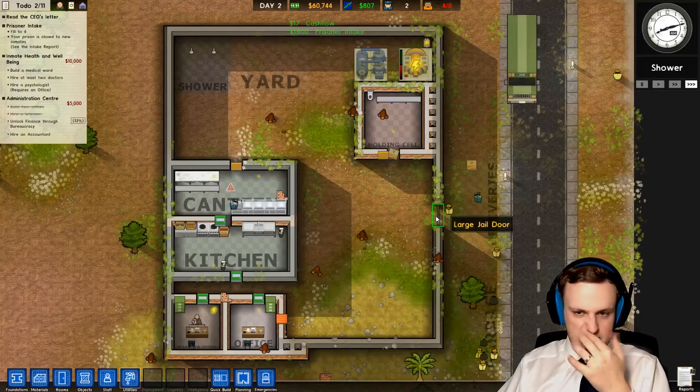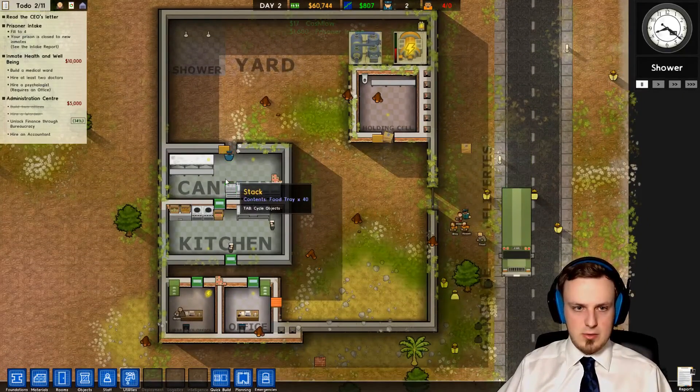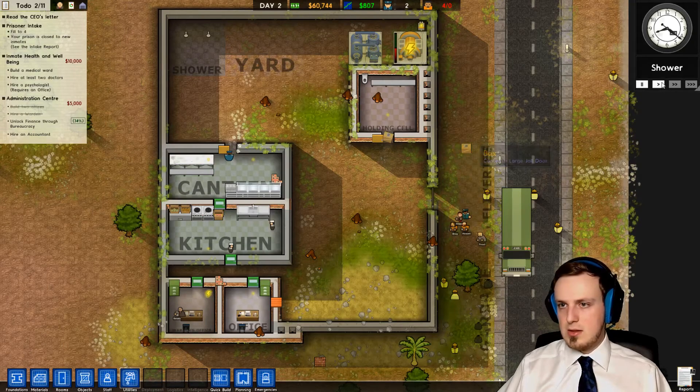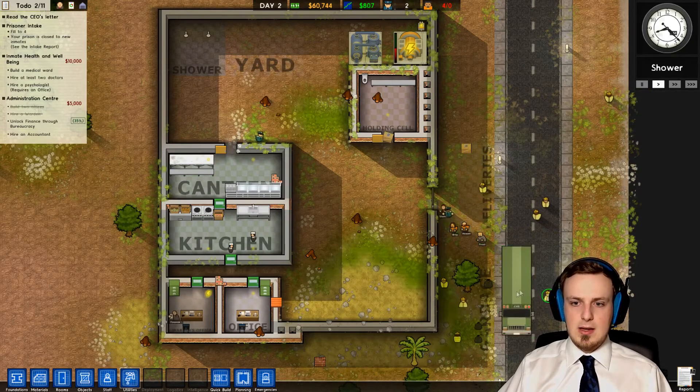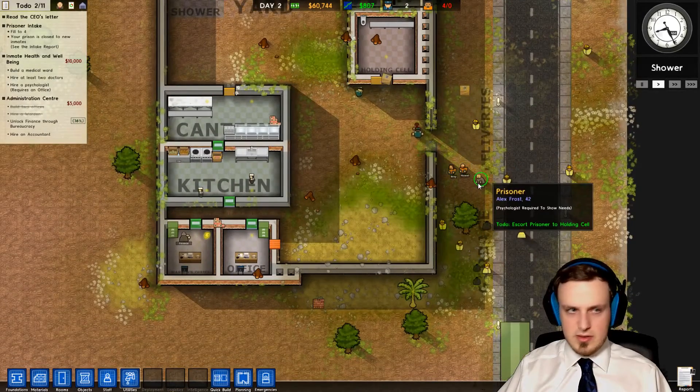Our jail doors are apparently closing themselves already. What's wrong with the canteen? There was a problem there. Let's just wait and see what will happen next. Our prisoners are coming with a bus and we have four prisoners apparently.